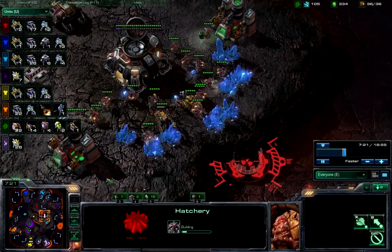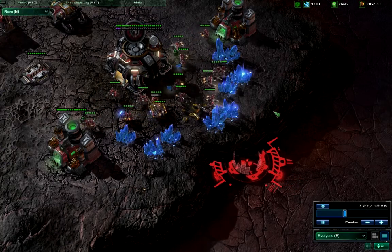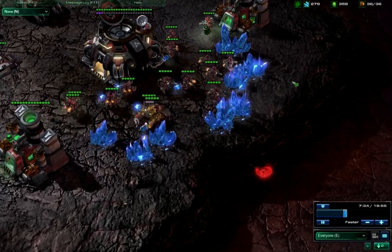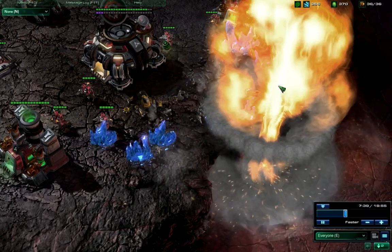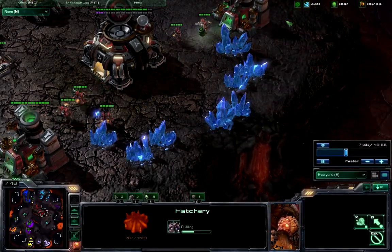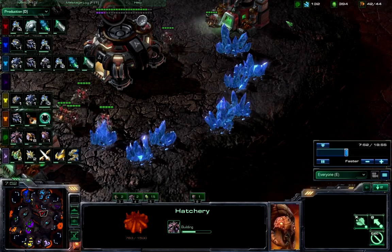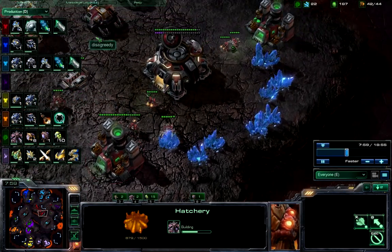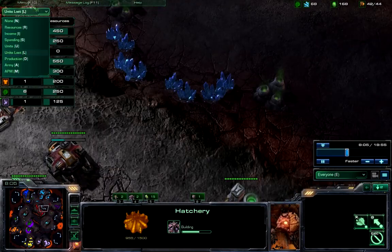We do have a nuke going down. What will happen? He has no idea that it's happening. And the nuke falls. So many SCVs fall. I'm trying to pull up the tab — I can't. That is a lot of SCVs lost.